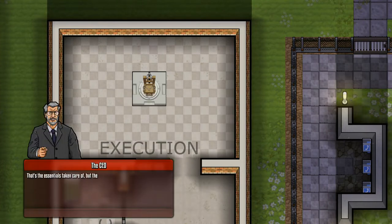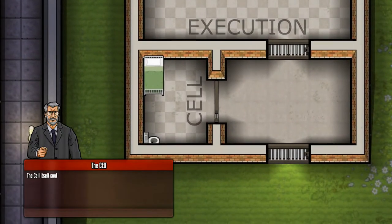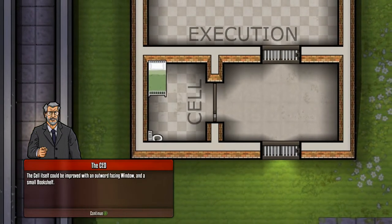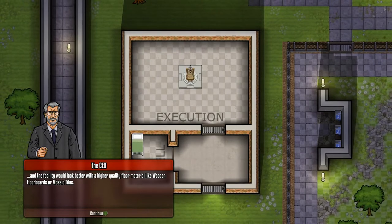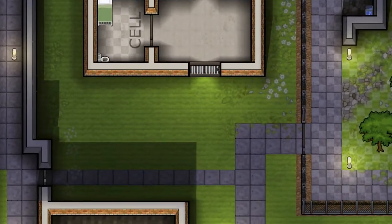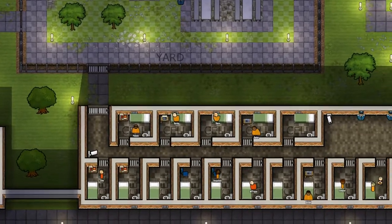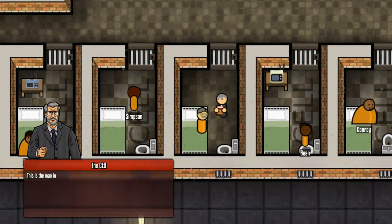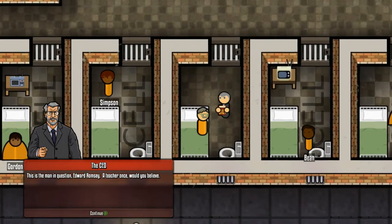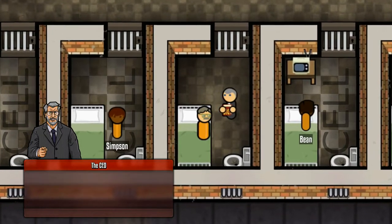The CEO is calling. That's the essentials taken care of, but there are still a few improvements you could make - it's up to you though, they aren't strictly required. It depends on how much you care about your prisoners and their environment. The cell could be improved with an outward-facing window and a small bookshelf, and the facility would work better with higher quality floor material like wooden floorboards or mosaic tiles. You could also add some lighting and a paved pathway outside. You know what, I'm not too bothered - if it was my own prison I would touch up the finer details, but we're just going to execute this dude.